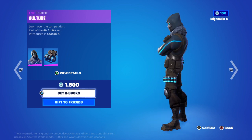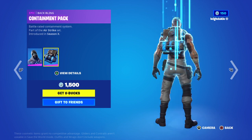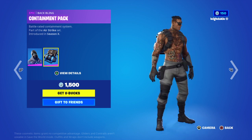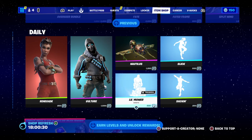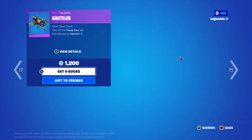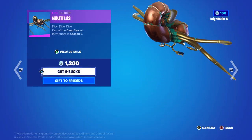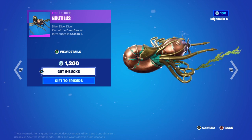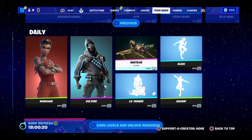It's because it's an epic outfit and it comes with a bat bling as well. Then you've got the Nautilus Glider — I've seen this once before, this is the second time around. It's 1200 V-Bucks.